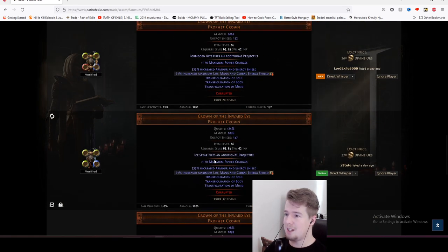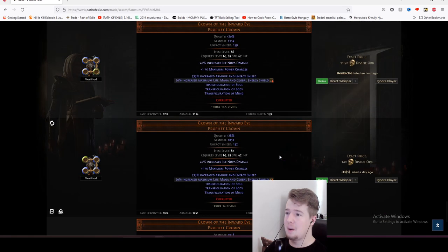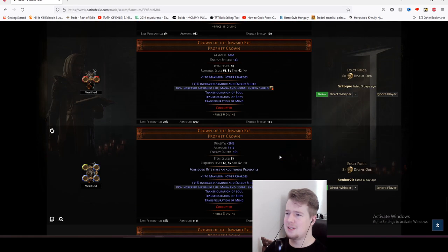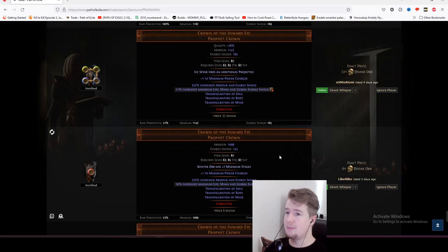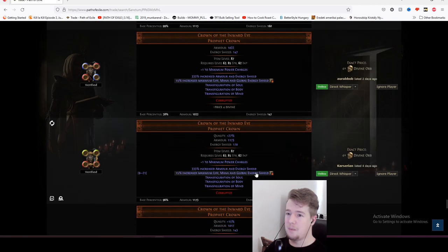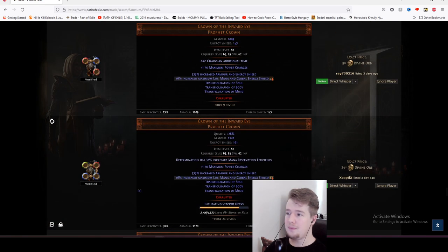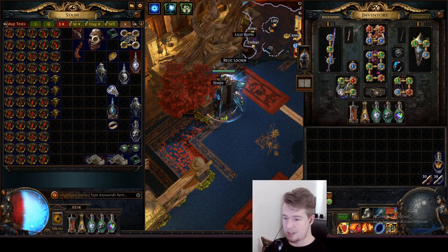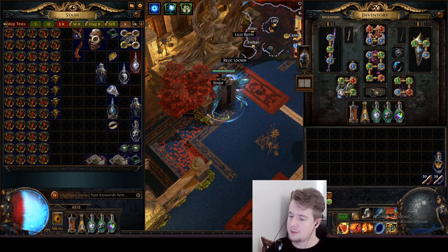As you can see, Ice Spear additional projectile and plus one proj with max draw is 37 divines. But going down to 20 divines still. I sold mine for one or two divines I think. One with 15% and plus one power charge you can get for three divines and it's a pretty strong upgrade. So we're going to add 250 chaos for the beginner one and 14 divines for the advanced one.